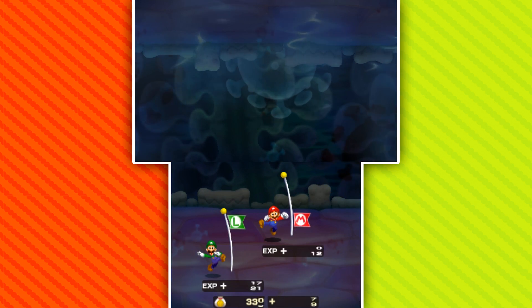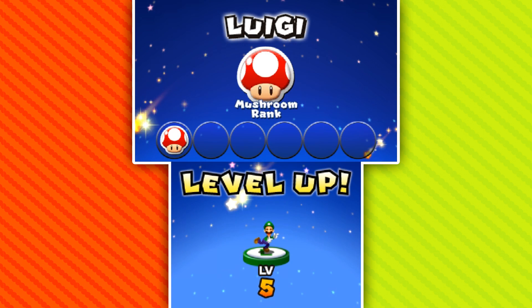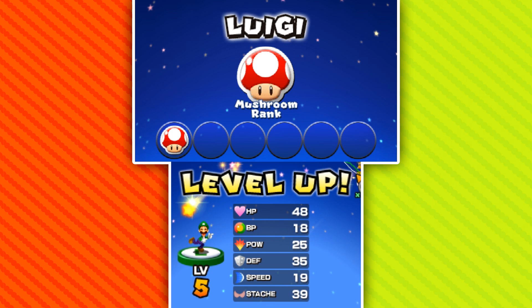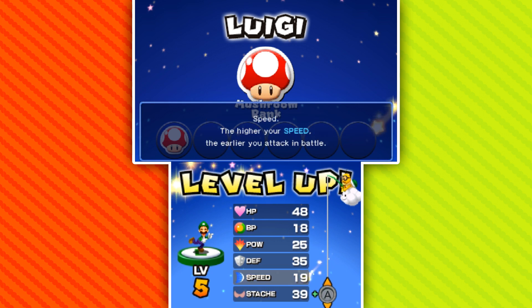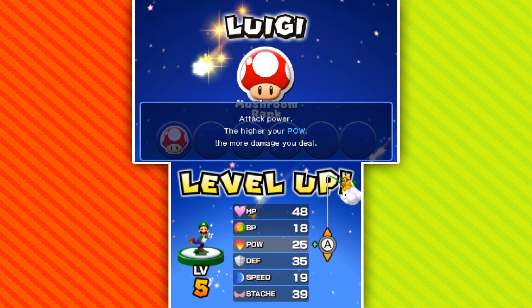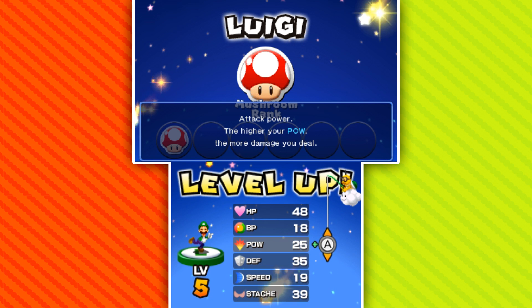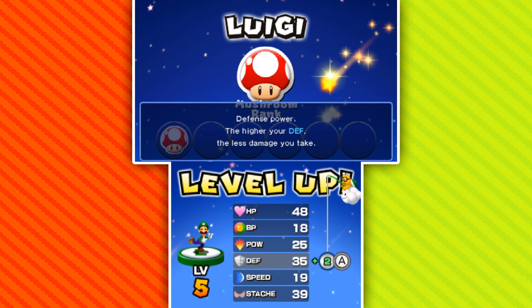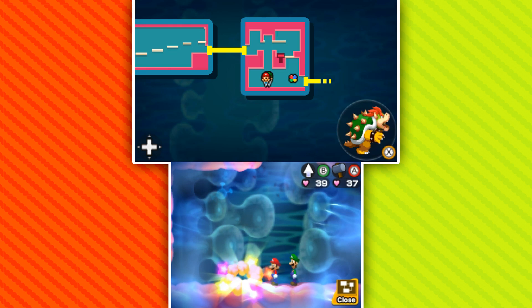Level up for Luigi — very, very good. Level five. So with the bonus stats, I feel like it might be worth it to up his power just a little bit, but maybe defense would be better — he has a lot of HP. Since he does get attacked quite often due to lower speed, I think we should just play into his strengths and up his defense even farther.